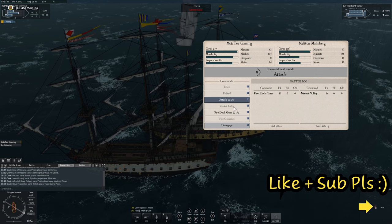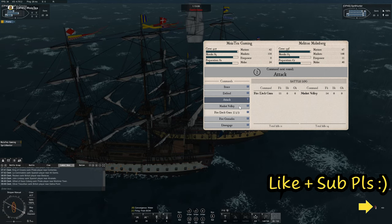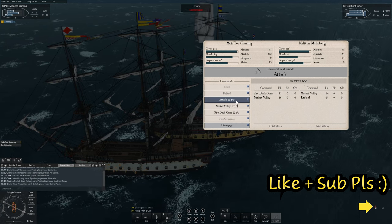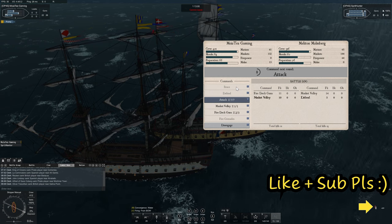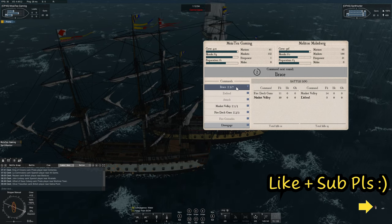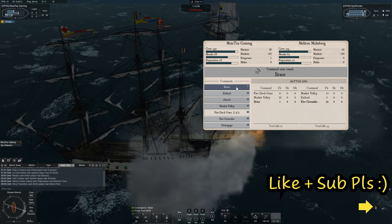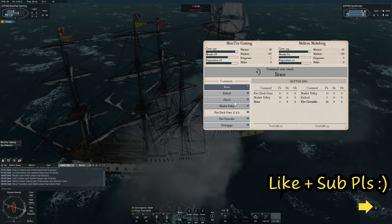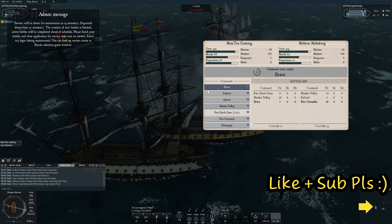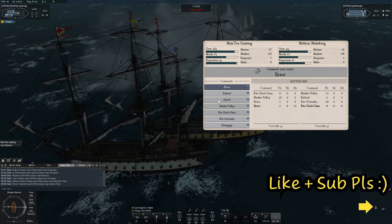There you go, they're on defend there. So I'm going to swap that out at the last second and then straight on the attack again — should keep them. So they're probably going to go for fire deck guns there, so you need to make sure that you aren't on attack. They've done fire deck guns — now I've got free reign to go for an attack at the last second.